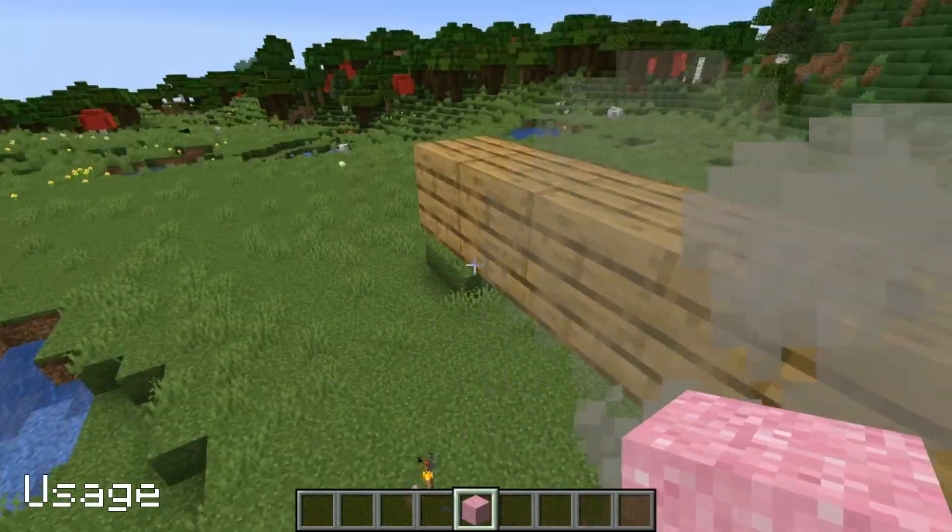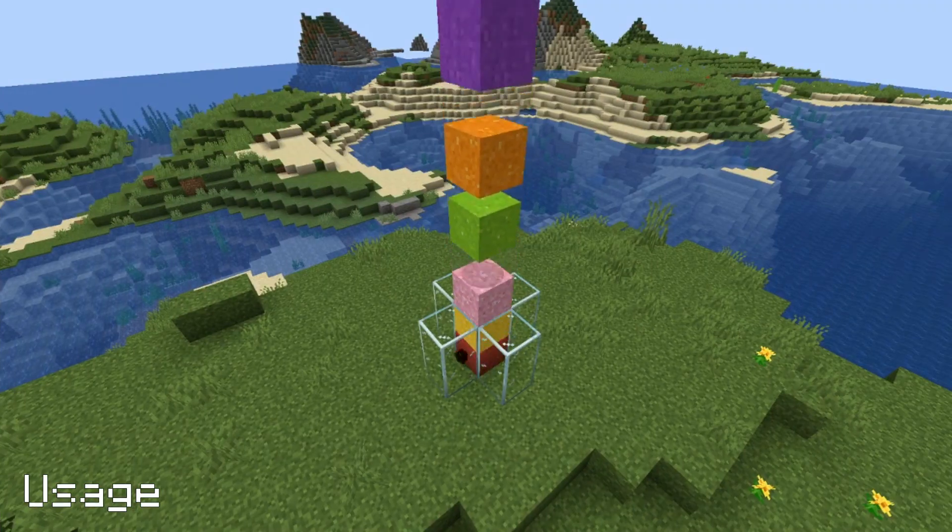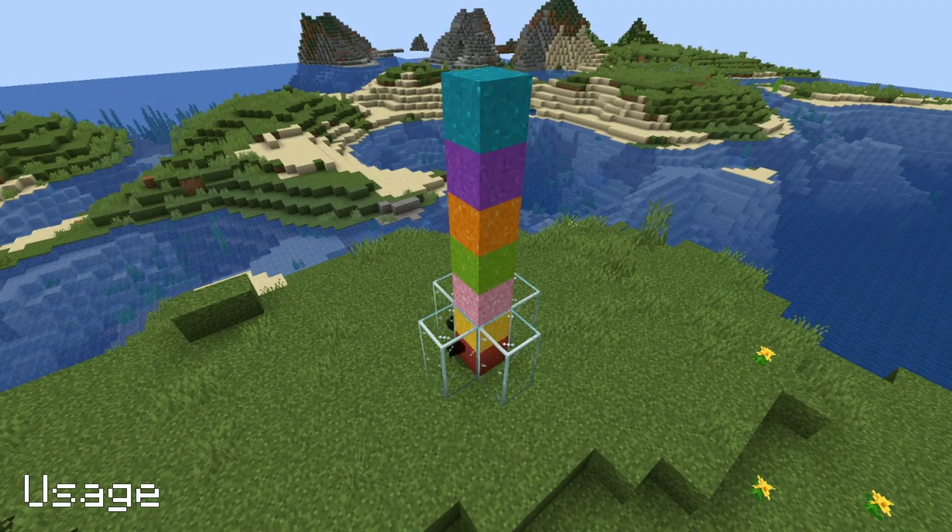Like sand and gravel it will drop itself if it falls on torches, flowers, etc. A player can suffocate in concrete powder, but it's a colourful way to go.